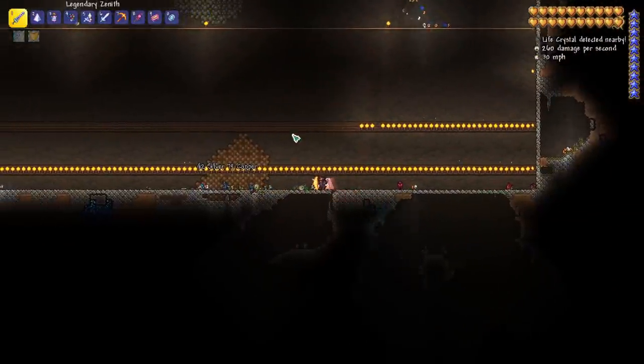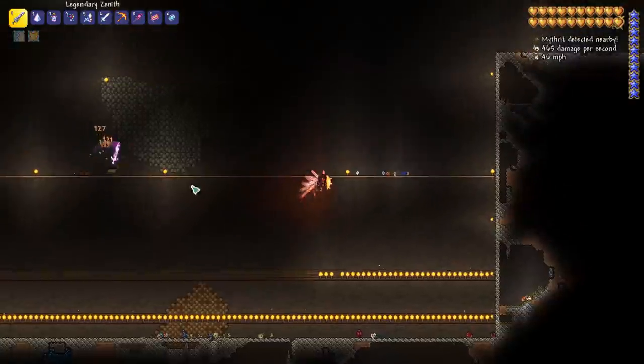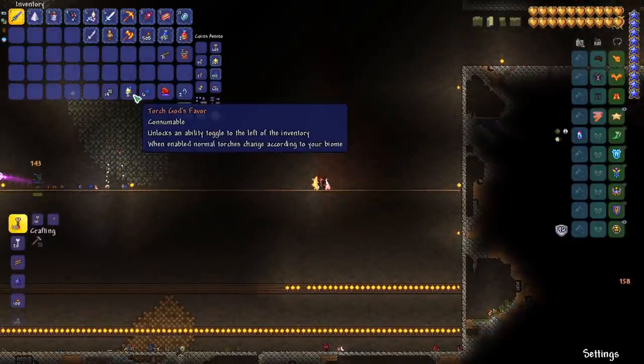You just need to place a bunch of torches underground, dodge them all, survive, and you'll get the Torch God's Favor.